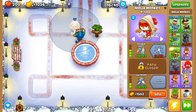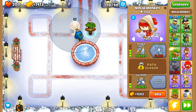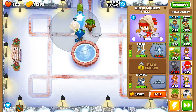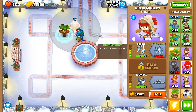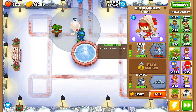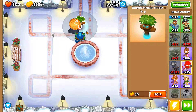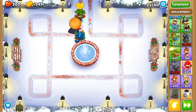Got to get balloon jitsu. I'm pretty sure it throws six since I got this upgrade in the monkey knowledge tree. Yeah, it's pretty much insta-popping whites and blacks. So I think that means the monkey knowledge thing actually worked.